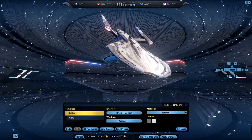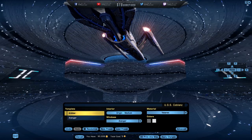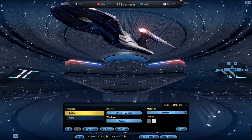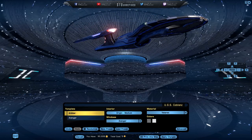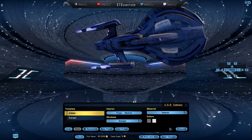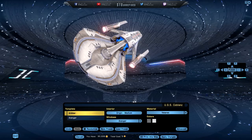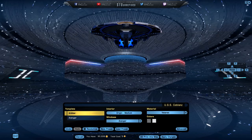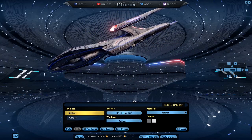Here we go with the veteran material. I definitely enjoy the veteran — look at that beauty right there. Do you see these lights? These lines with the blue running through them — wow, very nice. Good job, Cryptic team. And that big deflector dish — that's really awesome. Very cool.